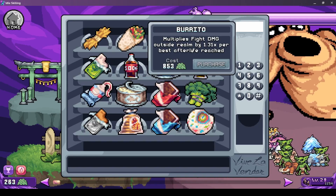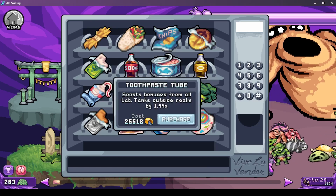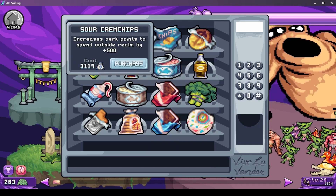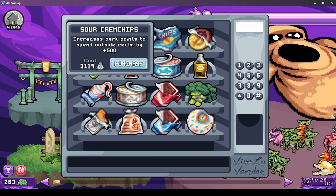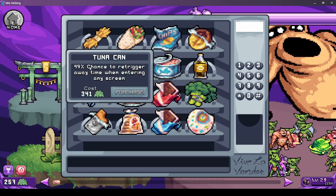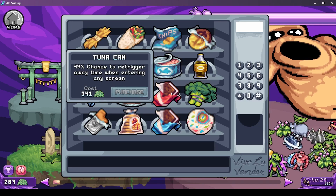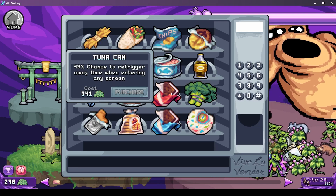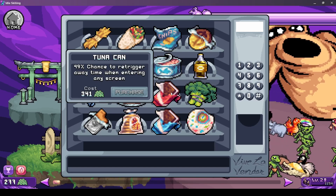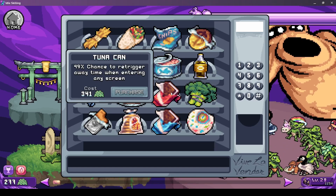The realm multiplies fight damage outside realm, and here we get more coin outside realm. Better lab, more away gain, better potions, more perks - you're really drowning in perks thanks to this realm system. There's a chance to re-trigger away time, especially when you're fighting. You can unlock two stages at once - say you kill 100,000 enemies, move to the next stage, re-trigger it, kill more enemies, then move to the next stage one more time.